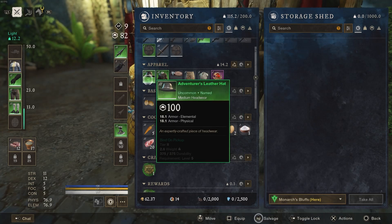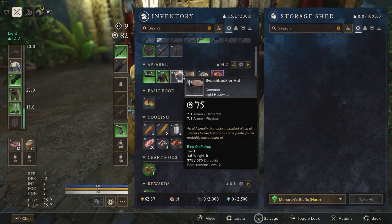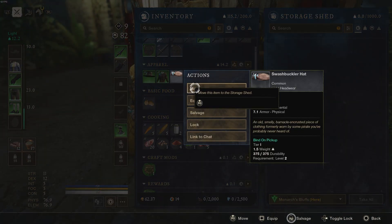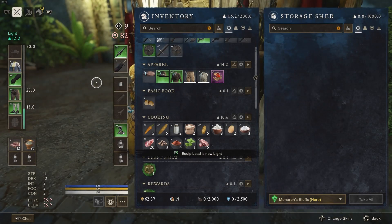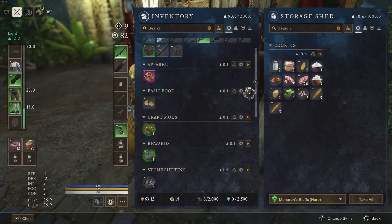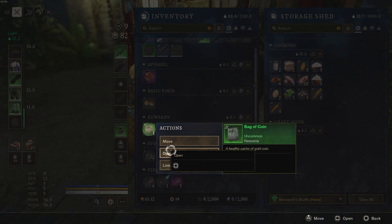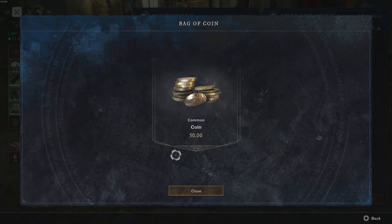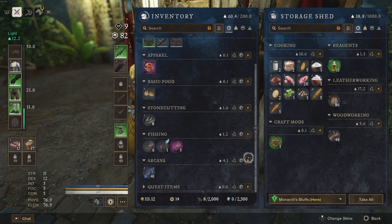Use your storage here to offload gear — I'm at 115 out of 200 weight. You don't want to get out there encumbered with stuff you don't need. A lot of this early gear you'll replace with better stuff, and enemies don't hit that hard early on with plenty of people around ranking up. Let's throw all this stuff into storage, lighten the load. There's a reward I can open — 50 gold, let's go. Just lighten the load and get back out there to rank up.